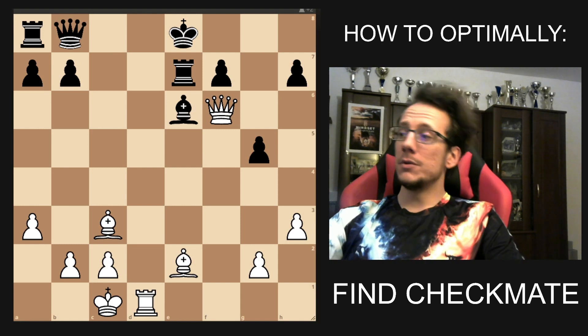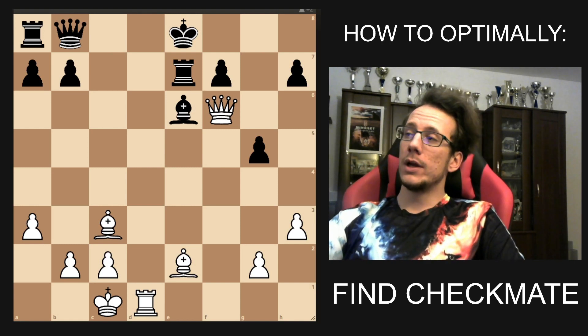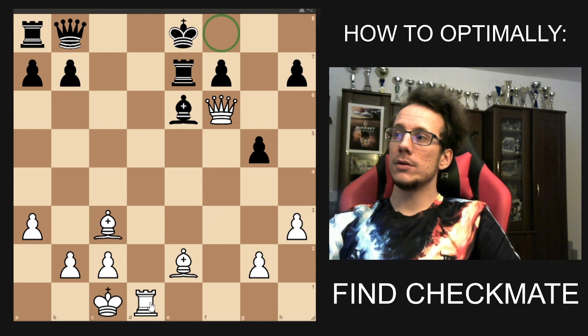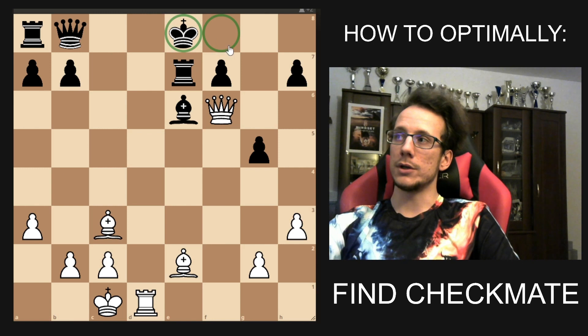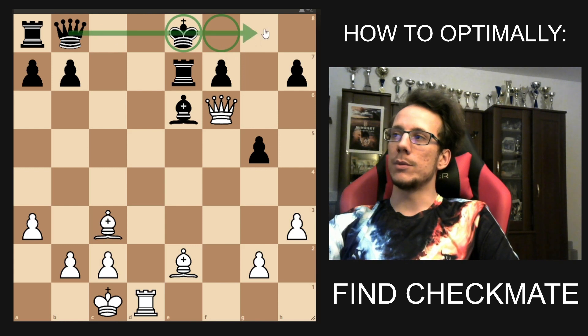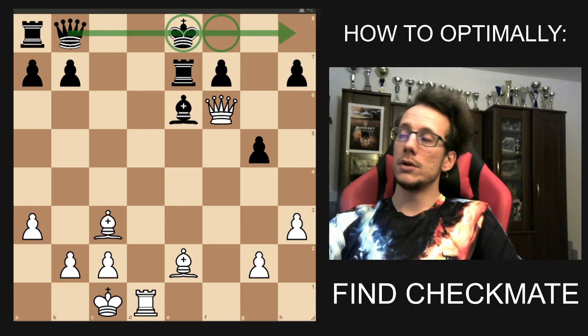All we have to do is pretend that it's our opponent's move and they have to move the king. Where could they go? The only square right now is f8, seeing as the d-file is blocked by the rook. So we highlight the f8 square and the king's current square. This gives us a nice visual — once you have two squares highlighted, you can see how they are lined up, whether that's two squares, three squares, whatever. Here they're lined up on the same file, so if you can get to that file it will be checkmate.